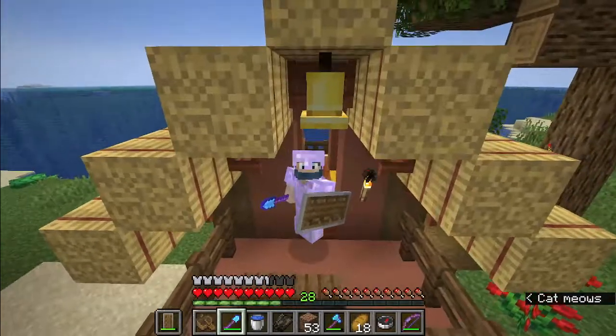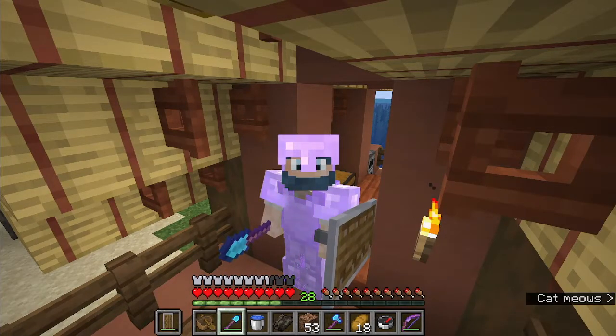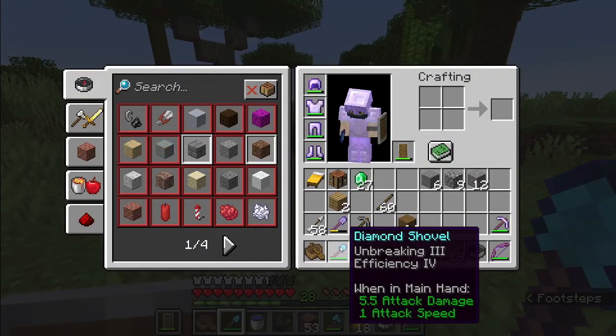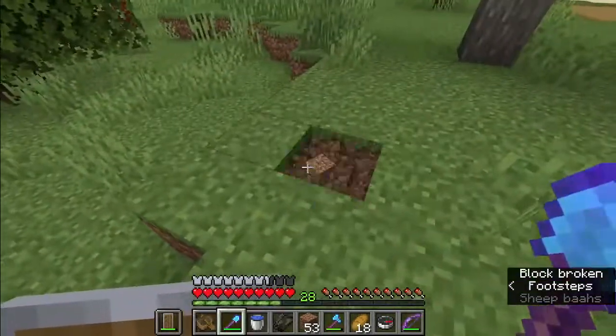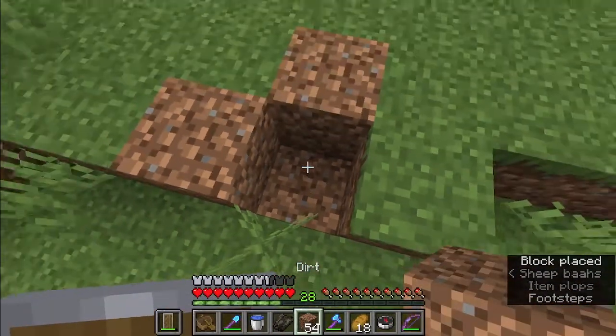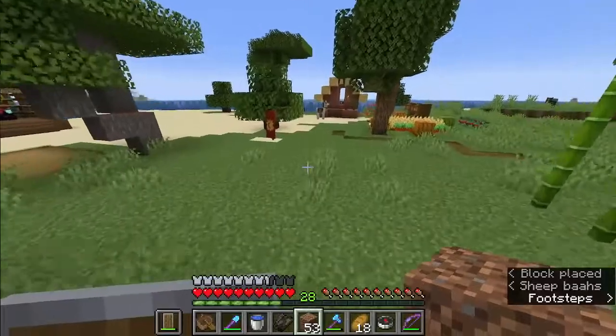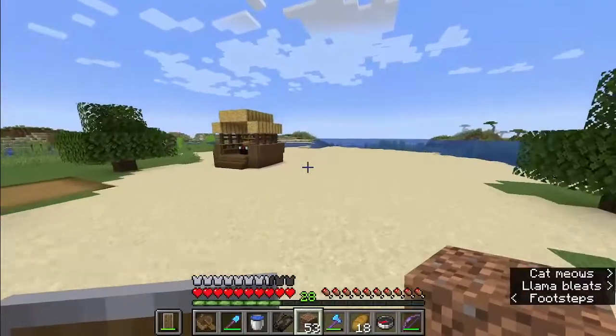Hey guys, my name is Soup and welcome to my singleplayer. We enchanted a diamond shovel — it has Unbreaking 3 and Efficiency 4, which is really good and makes it super fast. We don't have Silk Touch yet, but today we're going to make a plan.